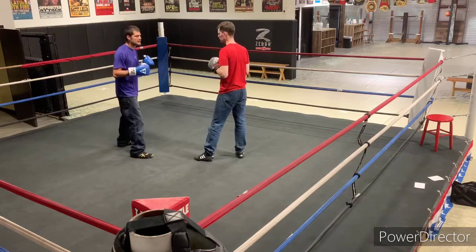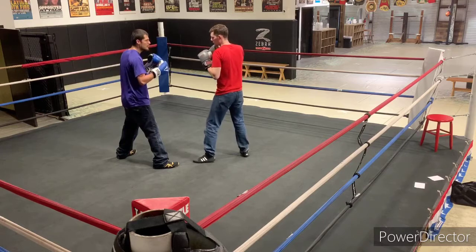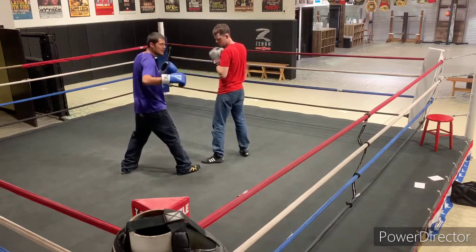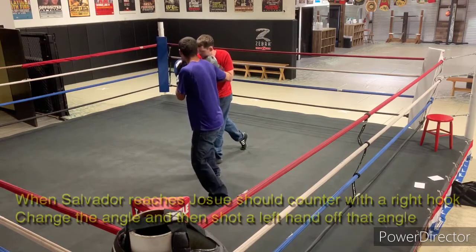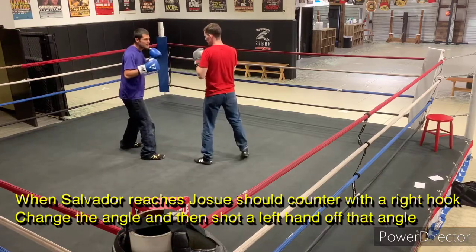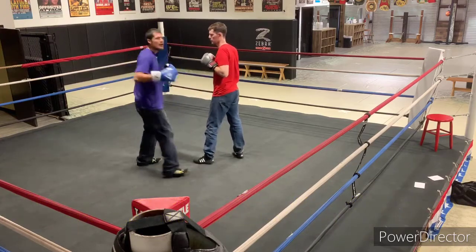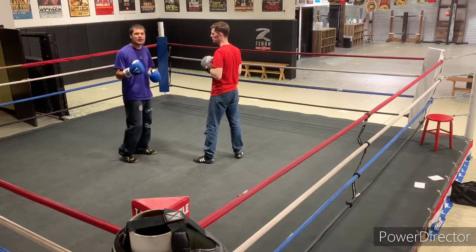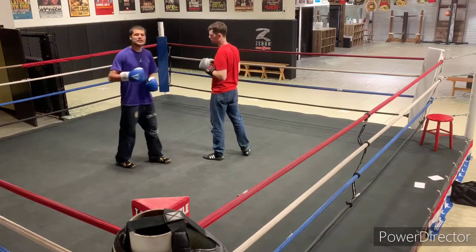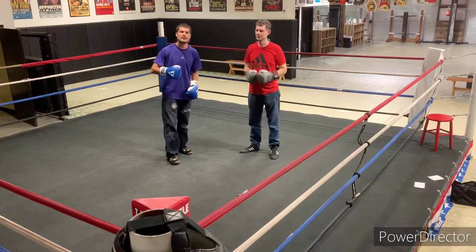Another thing I've noticed is that Brincio will throw that right hand but fall in — he'll fall forward. I think Josue should take advantage of this. He should make sure his foot is on the outside, because when Brincio reaches in with that right hand, counter with the right hook. See the angle there? Then immediately shoot that left hand either to the head or to the body. Josue has a very good right hook, and that's why I think he should use it a lot in this fight — especially when Brincio's coming in with that sloppy, reaching right hand. Counter him all night: left hand first, then finish with that right hook. If Josue can do that, he moves on and puts himself in title contention as a top contender.